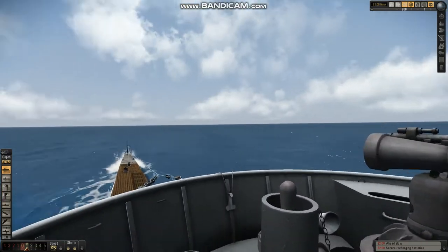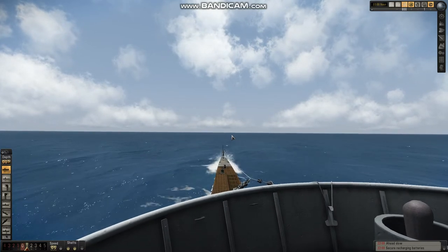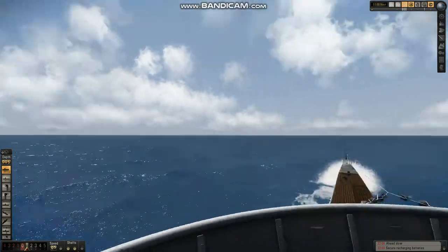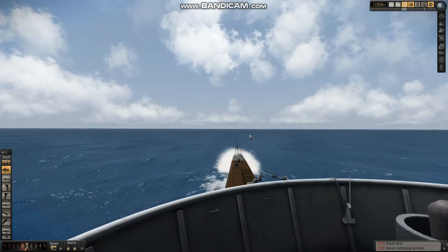So the first thing we're going to talk about is why do we dive our boat. The U-Boat is basically a submersible torpedo boat — it's designed to be on the surface, but when it needs to attack it can disappear. It's fastest and most effective on the surface.